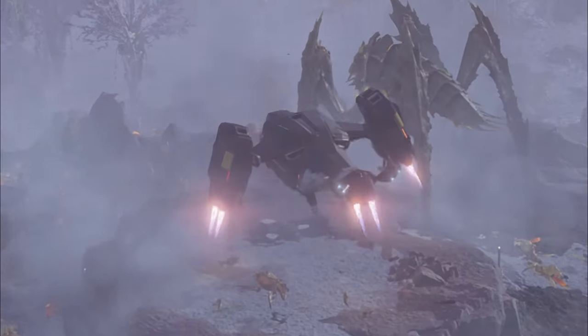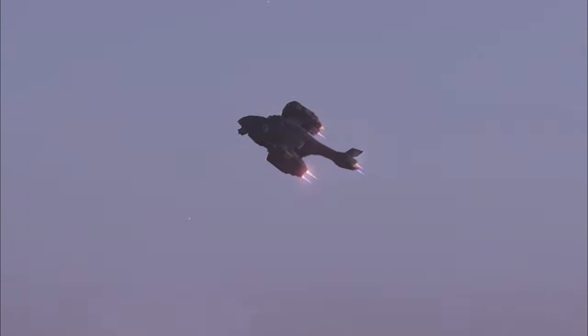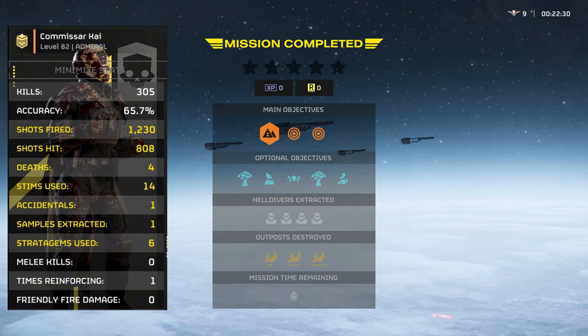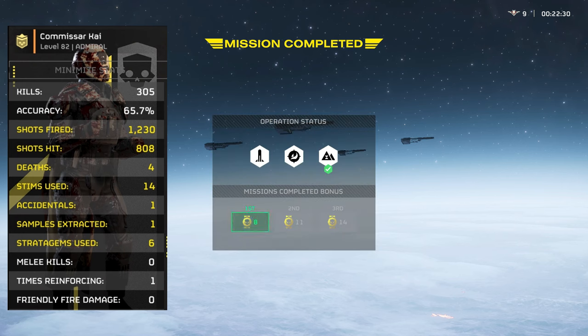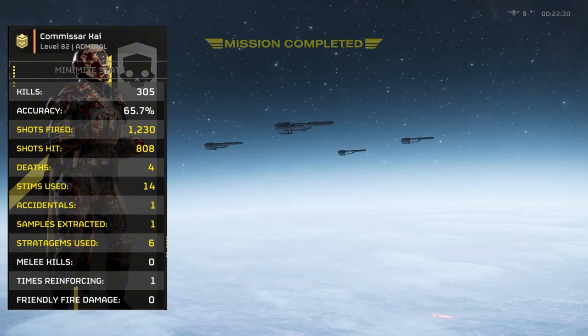I guarantee if you follow my advice throughout this video you will get to extraction a lot more frequently on higher difficulties than you're used to. If you're tired of having rough games that don't feel smooth, or you're not having fun with the combat — this mindset of 'enable your teammates' helps a lot. It also opens up so many different loadouts I'm excited to show y'all, like the stalwart, which is not great in solo play but is actually really good and fun in a team setting. I hope y'all enjoyed this new style of video because I had a lot of fun making it. There's nothing quite like teaming up with a bunch of randoms and wrecking it on enemy planets. Until next time, Commissar Kai signing out.